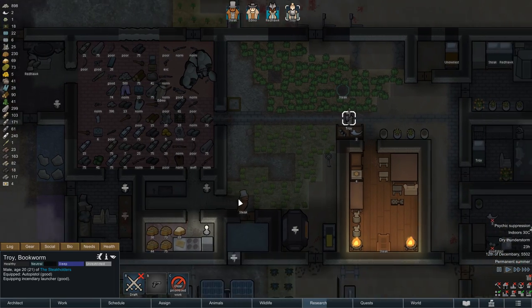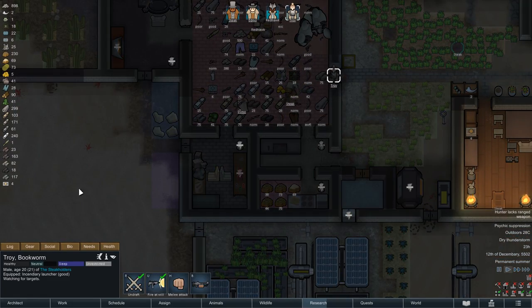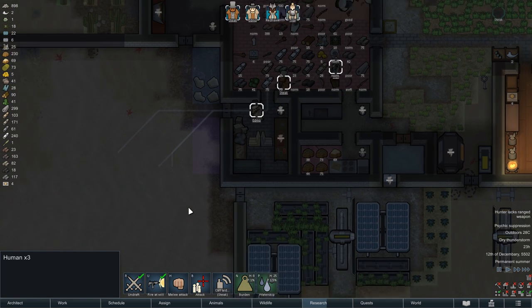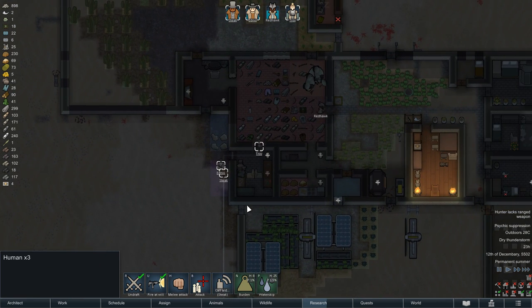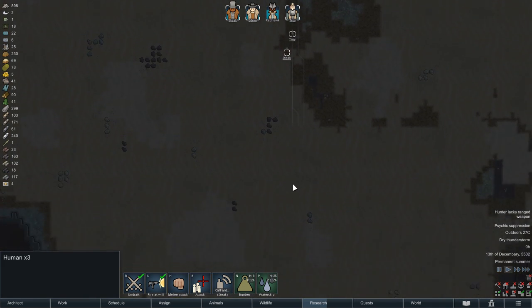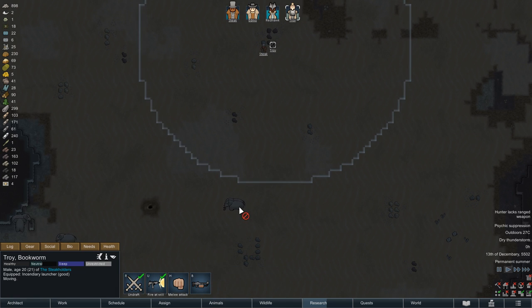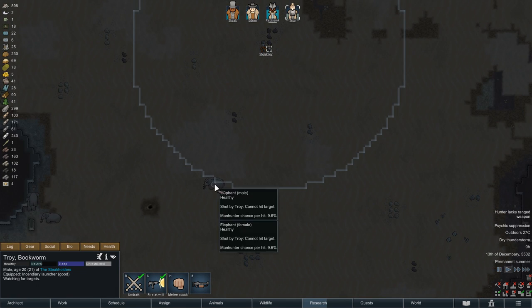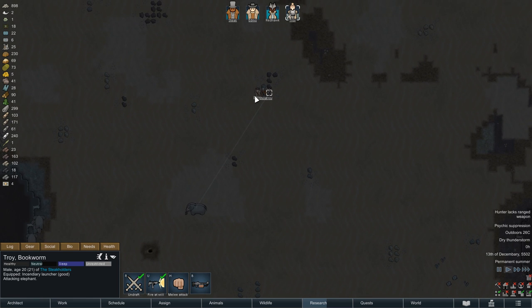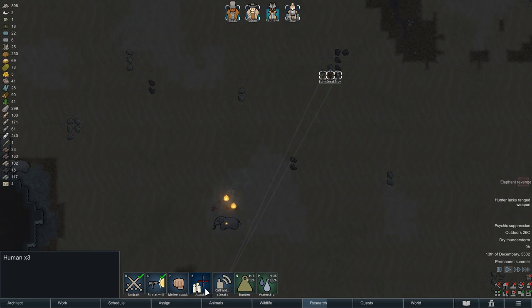Edmo will not engage the animals in close combat — instead he will exchange his thrombo horn for a hunting rifle. Steak will also come along with his heavy SMG while Troy equips the incendiary launcher. A burning elephant will be very occupied with itself and not so much with those shooting at it. We're not taking Redhawk as she is still on psychic suppression with a slowed movement speed, and even Steak's burden ability might not be enough to help her escape safely.